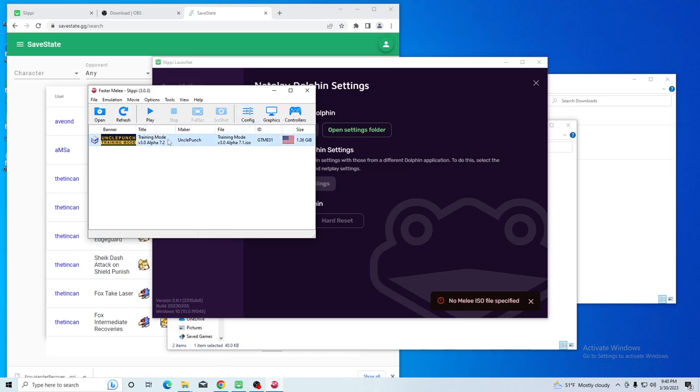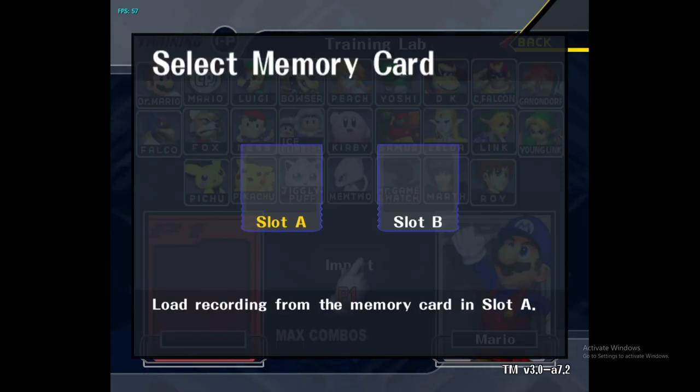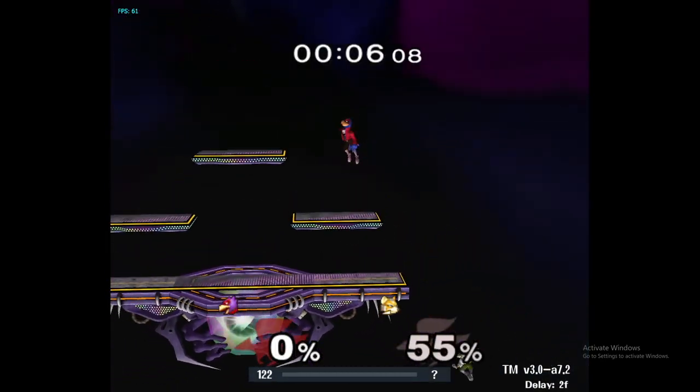Now we can start up the Training Pack again and give it a shot. The first option is the one we want to choose, and we will select Memory Card A. We should see a list of save states here. And that's basically it — each scenario will autoplay indefinitely until you've had enough.